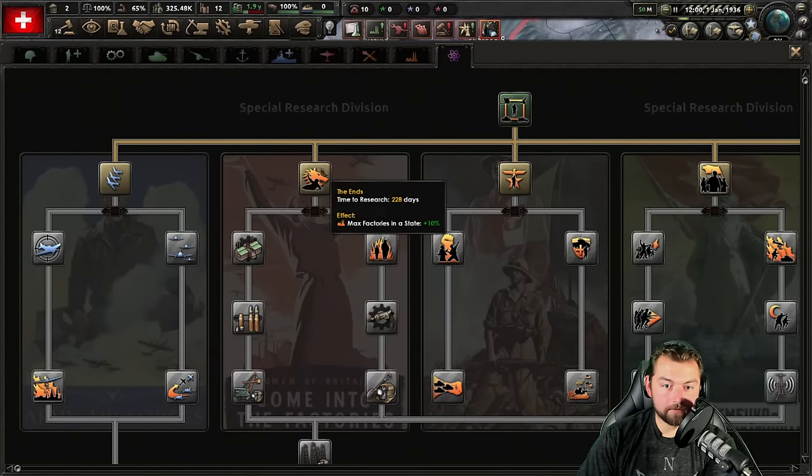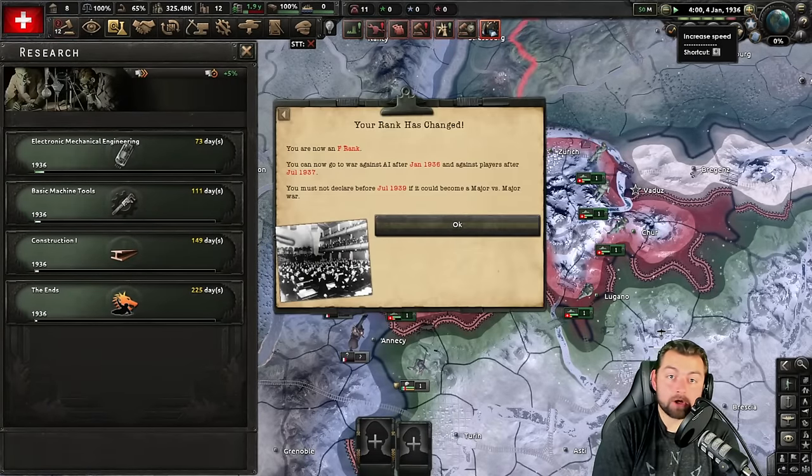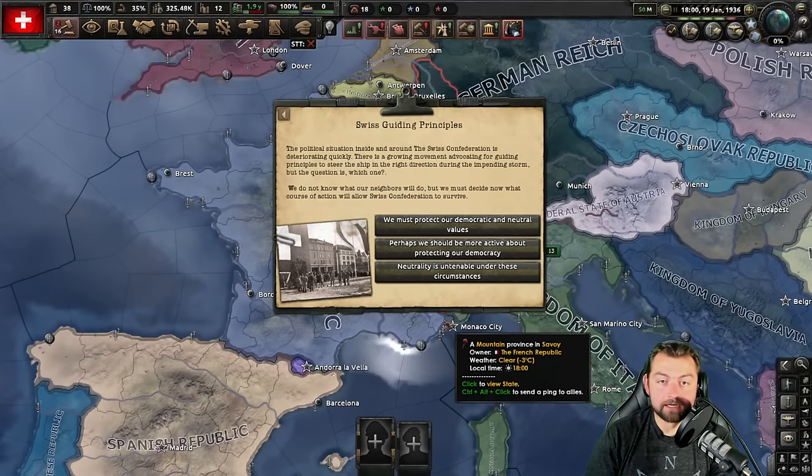Research-wise, there's a couple things we need off the bat: engineering, of course, for our research, and then basic stuff for industry, naturally. And for the SRD, we're going to go over here and get the ENS because it's going to increase the amount of factories that we can get in each one of our states. From here, we see what actually happens with the world — this could all end horribly depending on the circumstances.